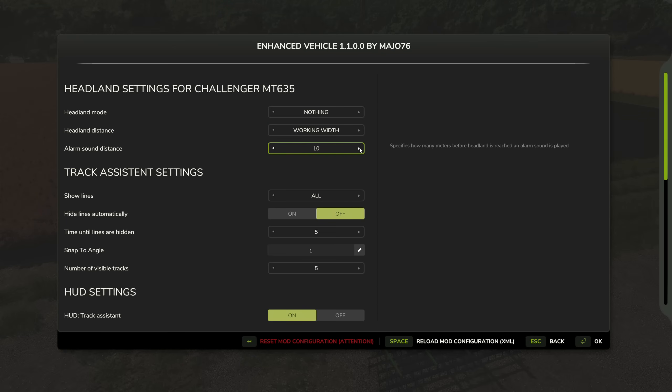You can specify how many meters away from the end to trigger a warning — in increments of 5, 10, 15, and 20. Those are the headland basics. Next up are the track display settings: you can show all lines, no lines, only the vehicle and working width track, or all of them. I'll leave it on all for clarity. You can also hide lines automatically after a set number of seconds — a cool feature — but we'll leave that off for now.